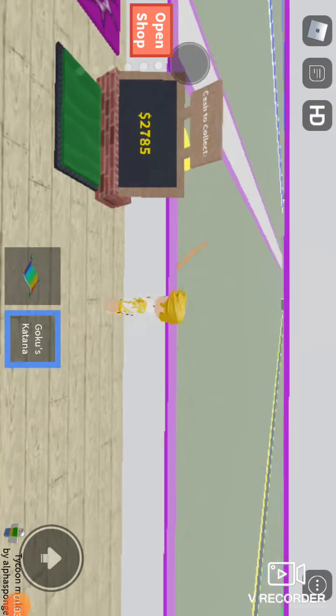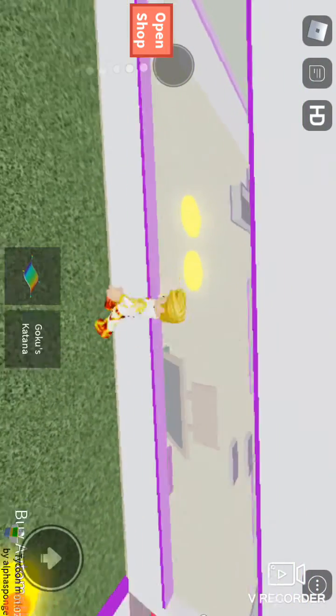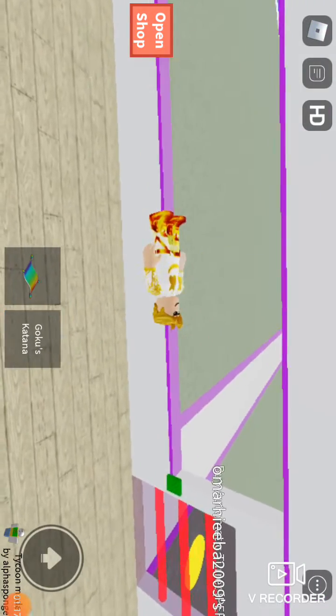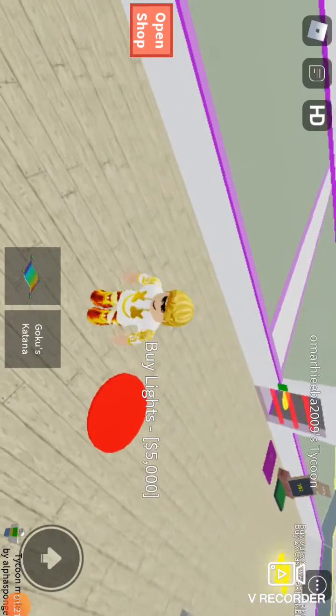Basically you've got to keep doing this and it will soon let you in — like that. You can do it when you're inside as well. It always works, you just have to keep trying. If you try for a long time and it doesn't work, just keep doing it and it will soon work. If you get stuck in the wall then zoom in.